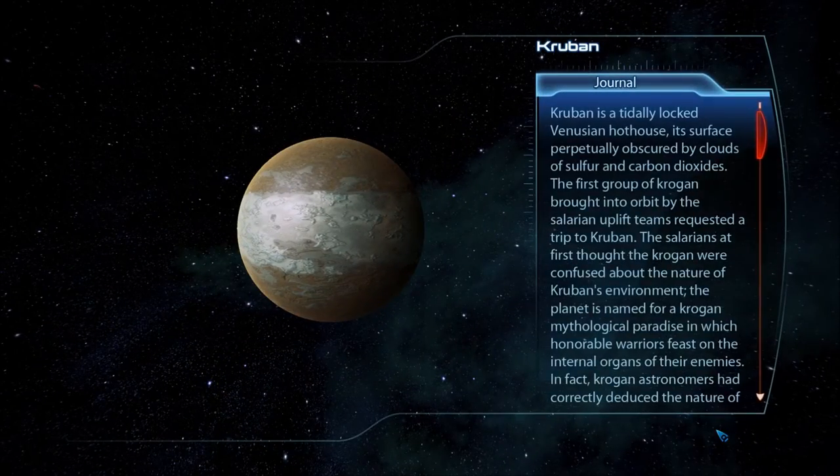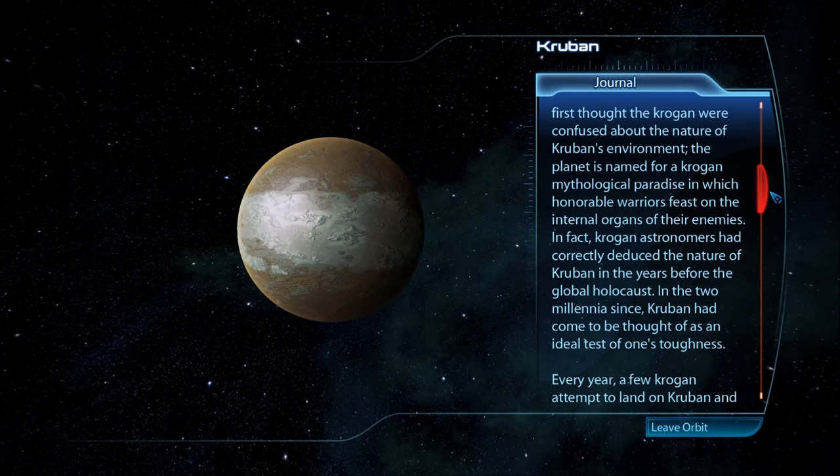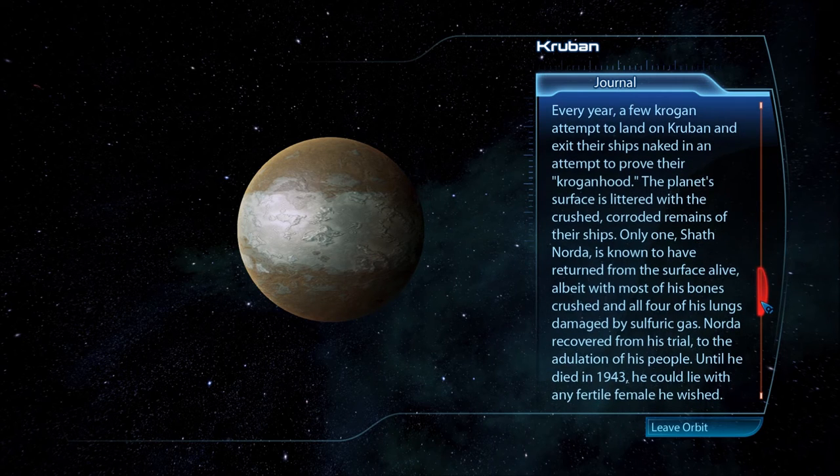Kruban is a tidally locked Venusian hothouse, its surface perpetually obscured by clouds of sulfur and carbon dioxides. The planet is named for a Krogan mythological paradise where honorable warriors feast on the internal organs of their enemies. Krogan astronomers had correctly deduced Kruban's nature before the Global Holocaust. Every year, a few Krogan attempt to land on Kruban and exit their ships naked to prove their Krogan-hood. The planet's surface is littered with the crushed, corroded remains of their ships.